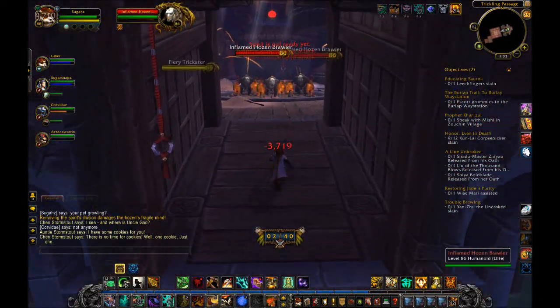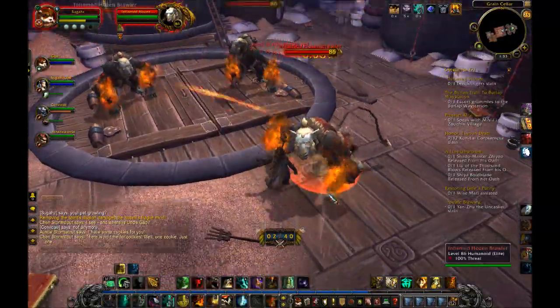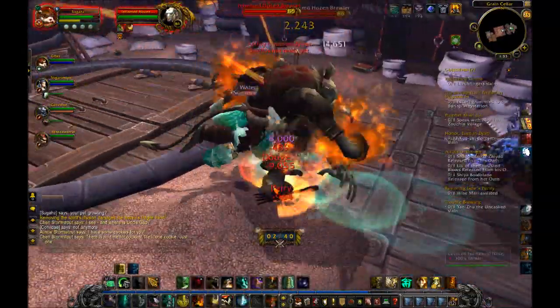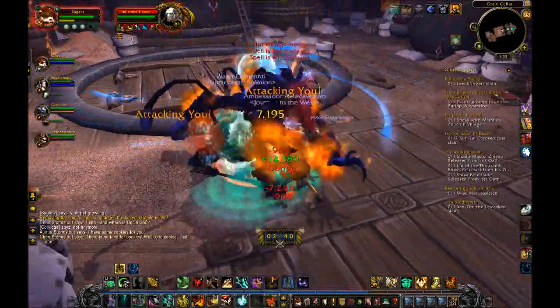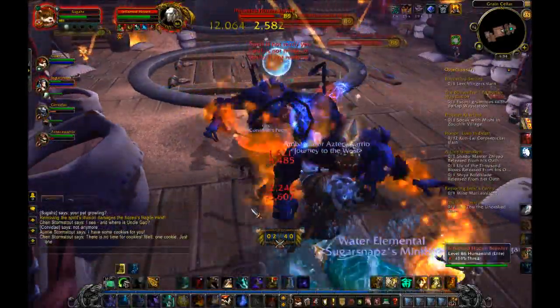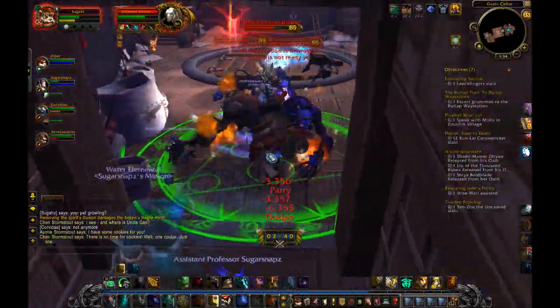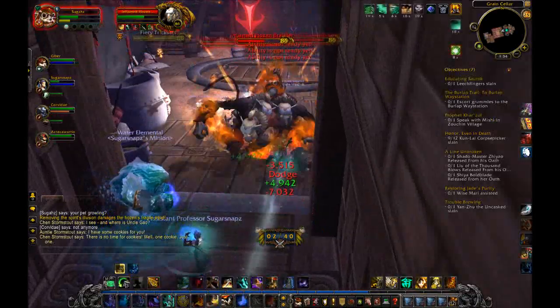Mastery is very nice, with dodge and parry being up there as secondary stats. I personally think parry takes slightly more precedence, because you'll probably have less of it on your leather gear — depending on what we see in Mists of Pandaria. Glyphs are largely a matter of preference or situation for monks and all classes in Mists of Pandaria. Glyph of Stoneskin is a good all-time glyph.